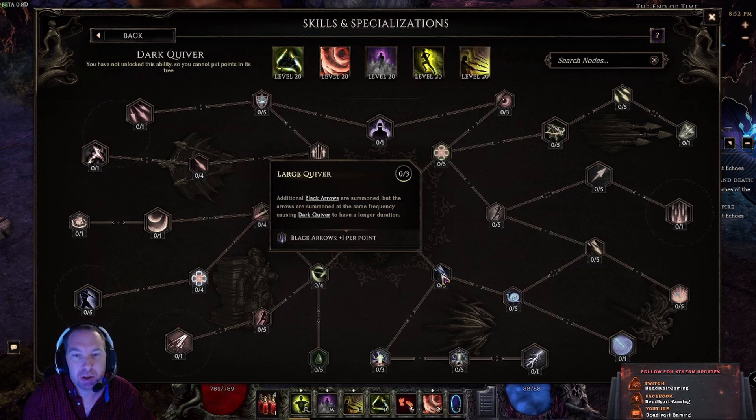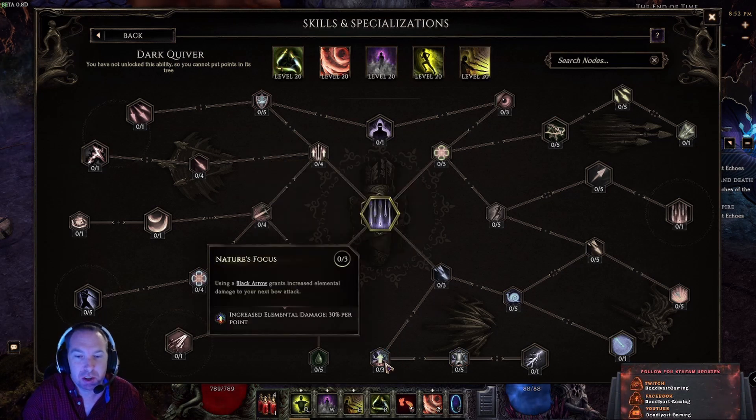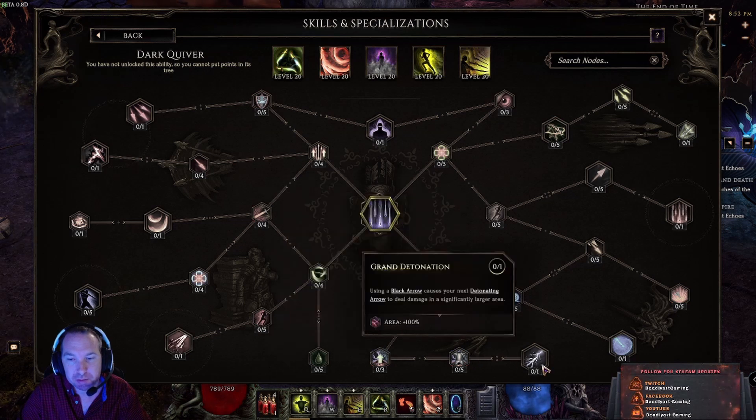Black arrows can be summoned at the same frequency, causing Dark Quiver to have a longer duration — so you can increase overall duration. This node increases your elemental damage for your next bow use, and you can change cold to freeze multiplier rate by 40 percent per point, lightning to shock chance, and fire to ignite chance. There's also a node where a black arrow causes your next Detonating Arrow to deal 100 percent more area damage.